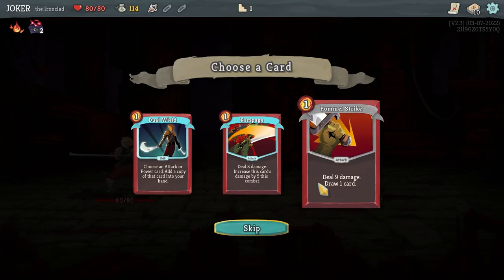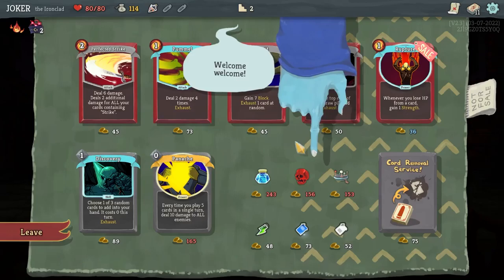After the battle, I can get a potion, gold, and either a card. As you see, there's a skill card, an attack card, and another attack card.